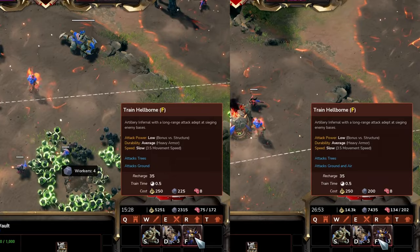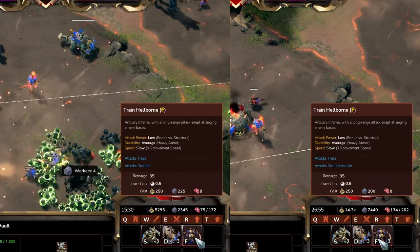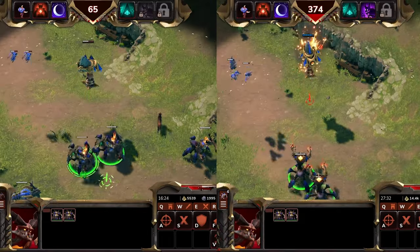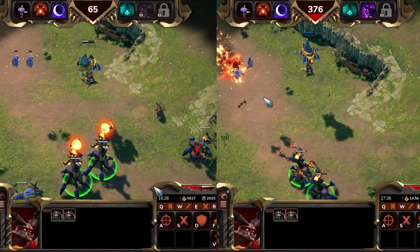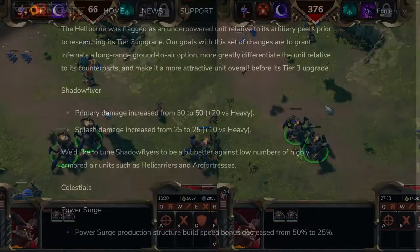Hellborns have seen their cost decreased by 25 Therium and can now attack air units. If they attack an air unit, they will deal splash damage to air units, and if they attack ground units, they'll deal splash damage to ground units.